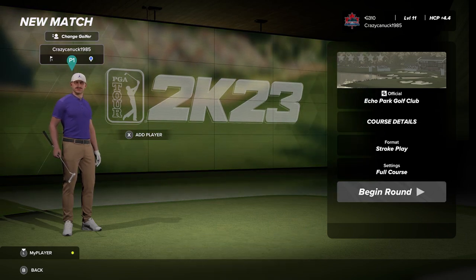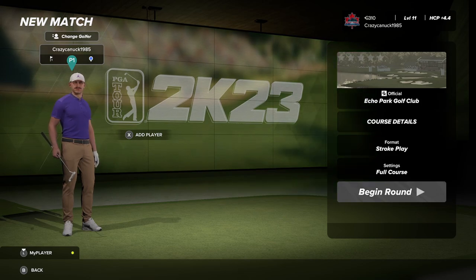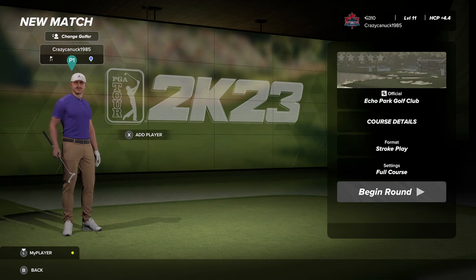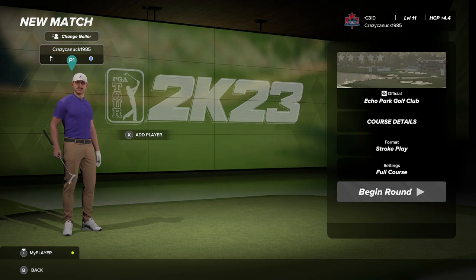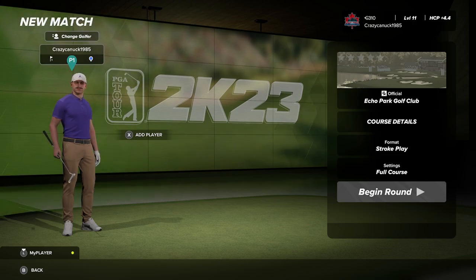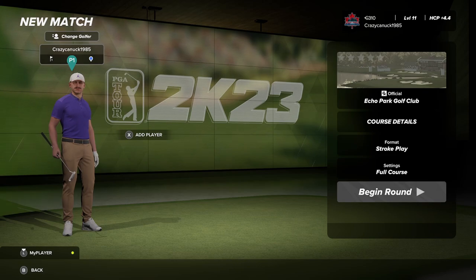Today we are going to dive into some more difficult and challenging golf. Although in my career mode video when I was just on Pro, you could see I struggled mightily. I think that was just not a great round, focusing on other things. But today we're focused, we're ready to score as well as we possibly can, and we're going to try to do this on Master difficulty. I want to show you the settings, my skills, and the archetype I have chosen for today's round, which will be at Echo Park Golf Club — one of the courses I was able to design for PGA Tour 2K23.